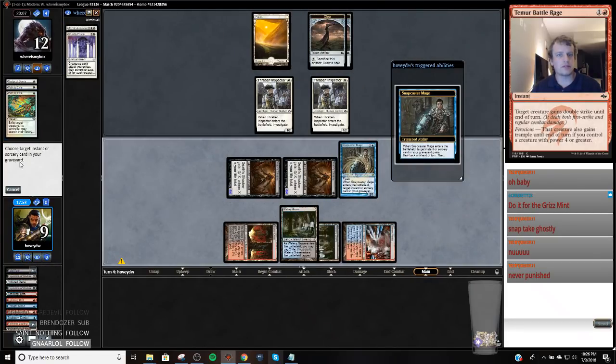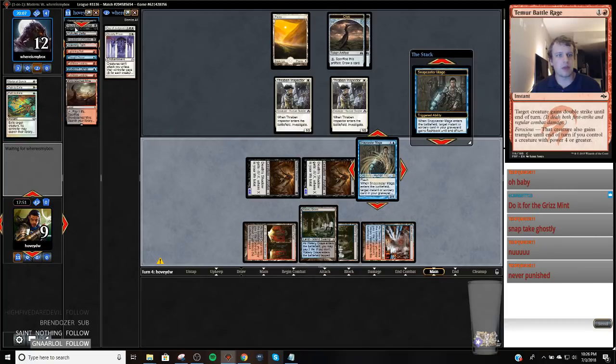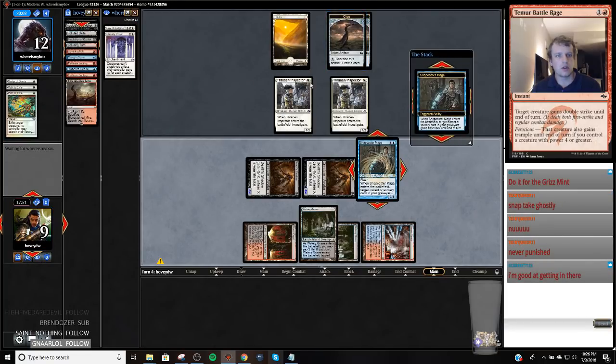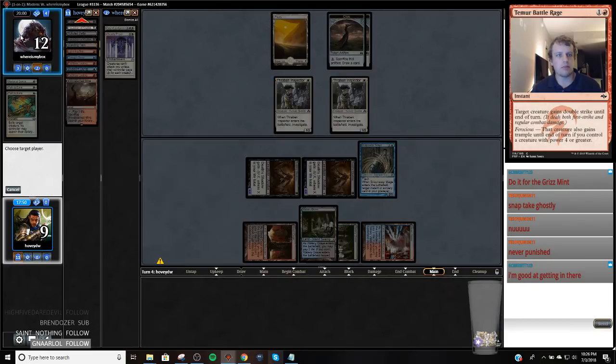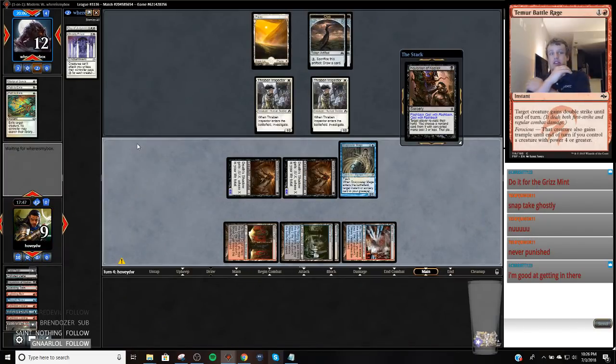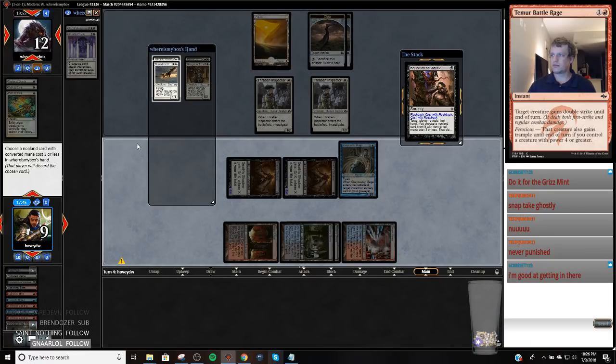I could hold up Stubborn Denial but I kind of just want to be mana efficient and get another body on the board. Because if they were to Path my Death Shadow it would feel bad. Using 4 mana this turn is always great for a Death Shadow deck — whenever you can actually use all 4 of your mana, it's always good. There's no reason to Snap take Ghostly right — they're 2 turns off.